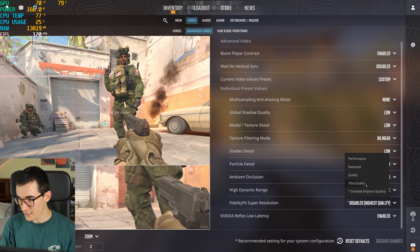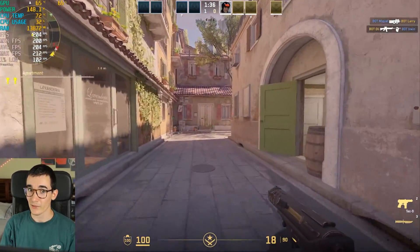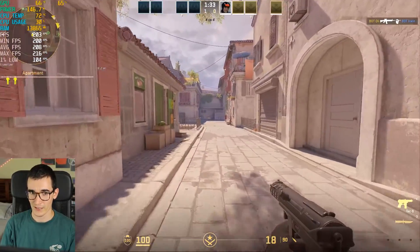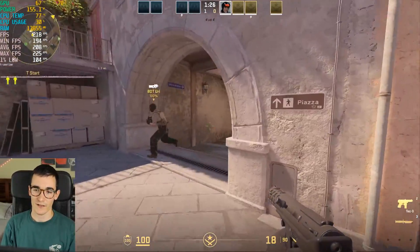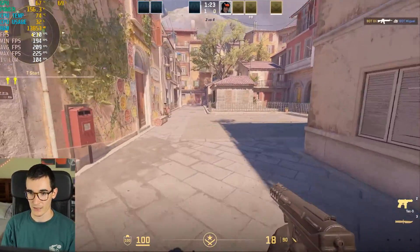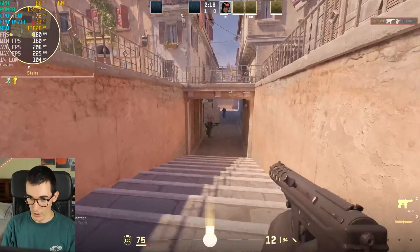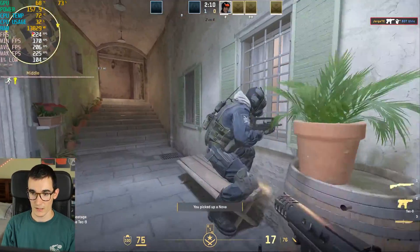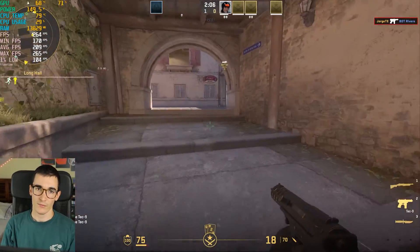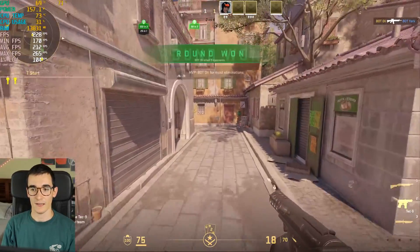Let's enable FidelityFX in Ultra Quality to see if there's any improvement to performance. It turns out it's actually a little bit worse — we were getting 240-250 FPS, and now we're getting 200s. The visuals are pretty much identical, so it's not recommended to turn it on. We start seeing some very weird bottlenecking issues with low settings and FidelityFX enabled.